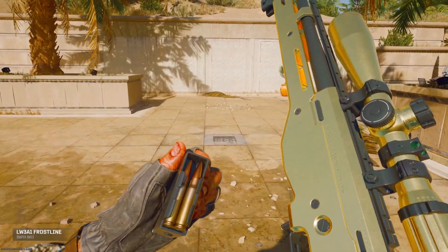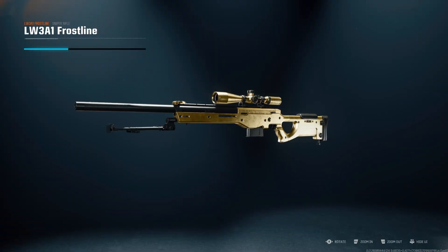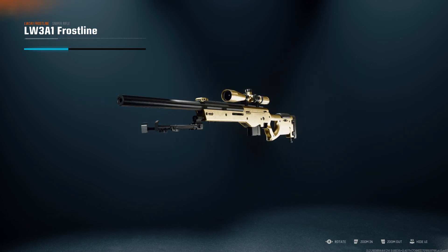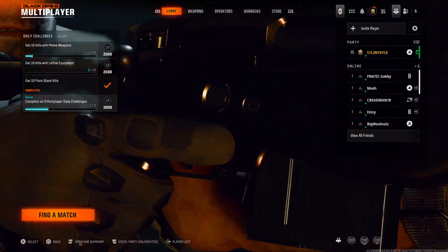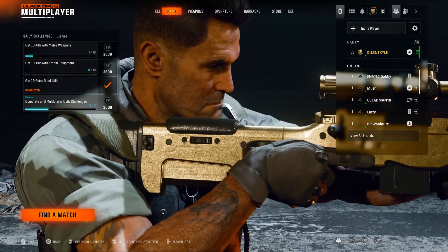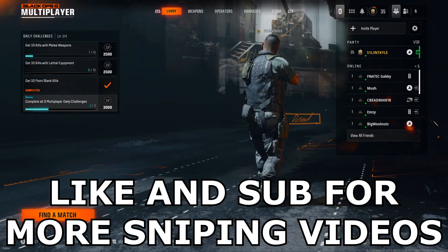Hey guys, it's Kyle again and this is the LW3A1 Frostline in Black Ops 6. We're back on more Black Ops 6 — we've got the first sniper you unlock in this game, the LW3. This is also known as the L96 from Black Ops 1; it was also in Cold War technically as the Tundra. This sniper is pretty good and I've ranked it up enough to get my best possible class with it, so I'm going to show you the class and then we're going to get into a few games.